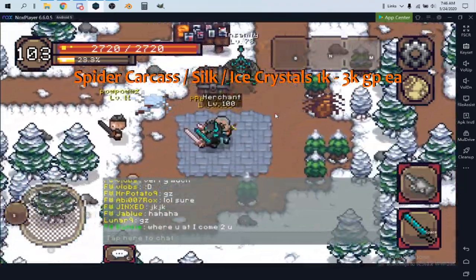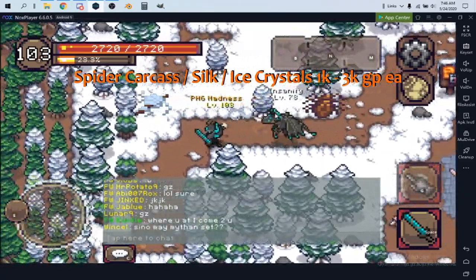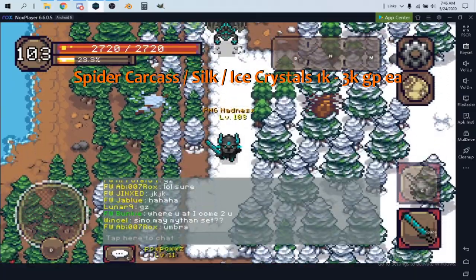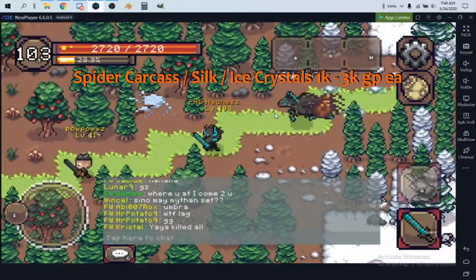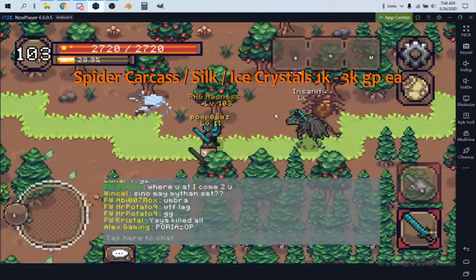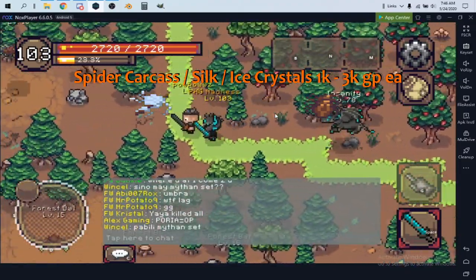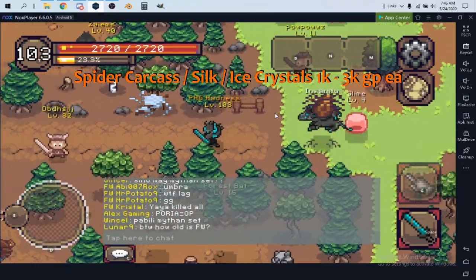Farm up as many spider items and ice crystals as you can and sell to the highest bidder. DM them on Discord saying you have X amount, then follow the trade process. There are also fishing spiders near the willow trees at the slime location — very low level, they drop spider silk and spider carcasses too, and they're stackable. Really pay attention to picking these up.